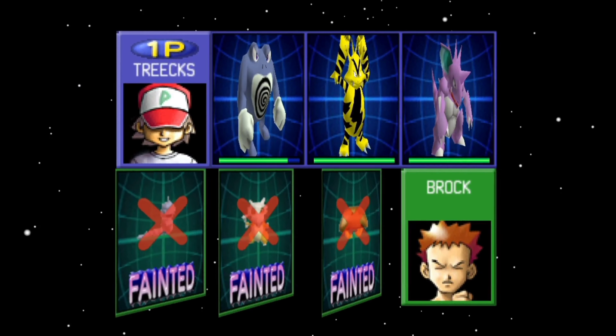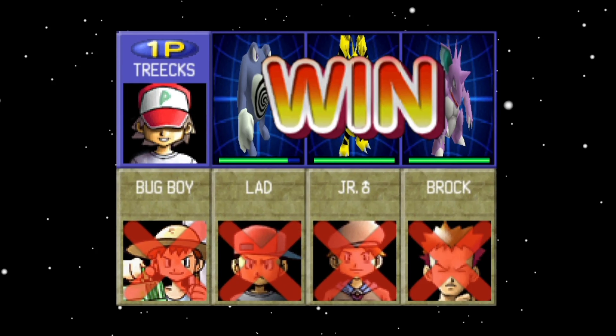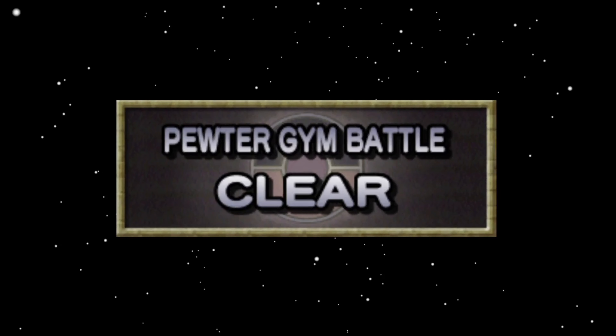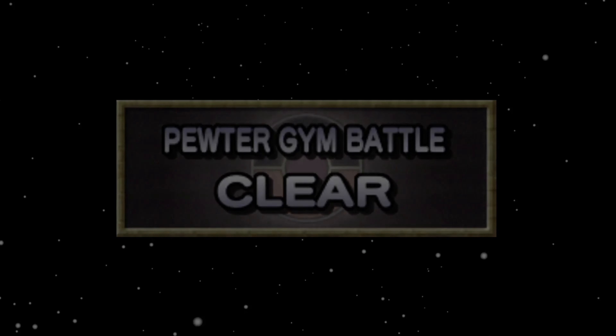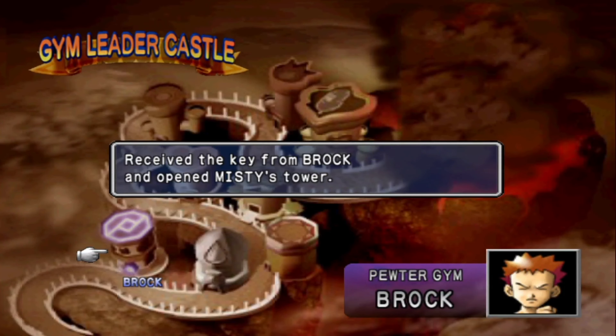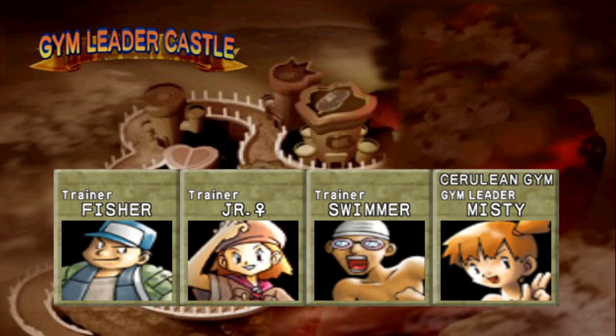In this game you don't receive any badges from beating the Gym Leaders — it's only in order to get access to the next one. The first tower has been cleared. These are not official gym battles. As you can see, received the key from Brock and opened Misty's tower. That is how the progression works here — you beat one gym tower and move on to the next. Fisher, junior trainer female, a swimmer, and of course the gym leader herself, Misty — known for her Water-type Pokemon.